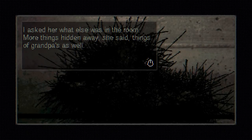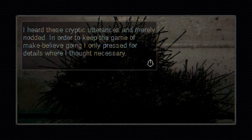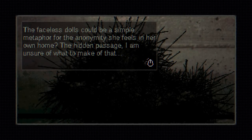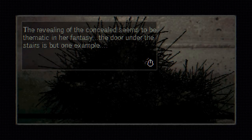I asked her what else was in the room. More things hidden away, she said — things of grandpa's as well. First, she found a hidden passage under the stairs. Inside were strange dolls, magic objects, naked, faceless figures. I heard these cryptic utterances and merely nodded. The faceless doll is going to be a simple metaphor for the anonymity she feels in her own home. The hidden passage — I'm unsure what to make of that. The revealing of the concealed seems to be thematic in her fantasy.